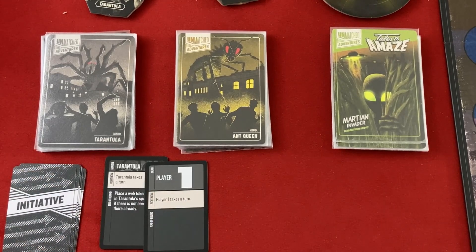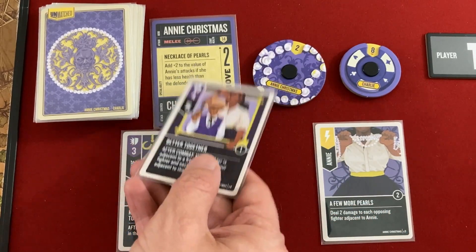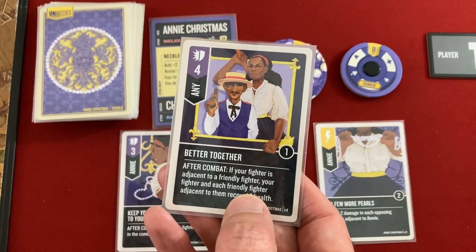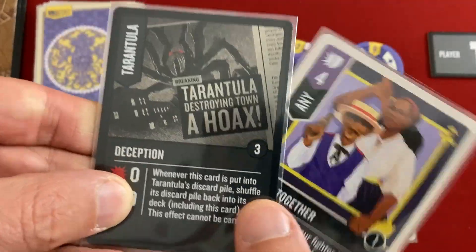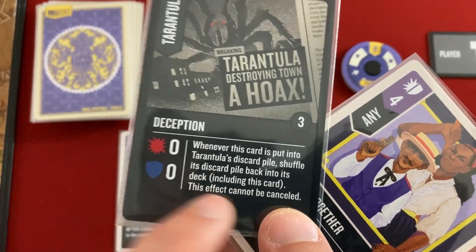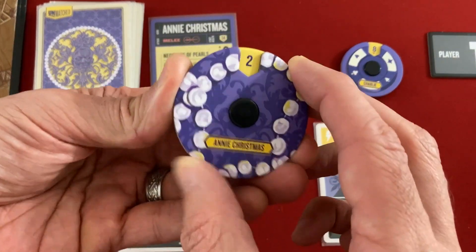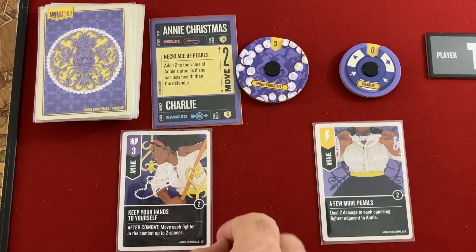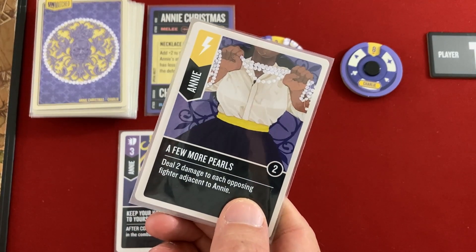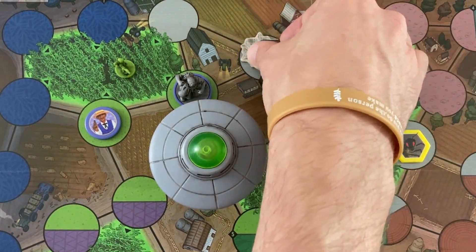Player one is Annie. She's going to attack the Tarantula with Better Together — it'll be a six value since she certainly has less life than he does, and after combat she and adjacent friendly fighters can recover one health. Tarantula defends with the deception zero-zero card — it reshuffles his deck but blocks zero, so he takes six and is down to two life. Annie heals to three. Then with A Few More Pearls, she does two damage to each opposing fighter adjacent to her, finishing off the Tarantula and dealing two to the Martian Invader, bringing him to 18.